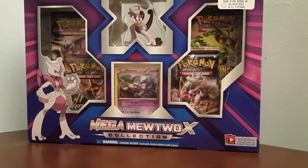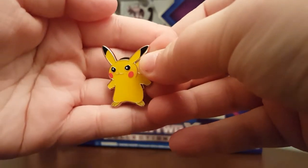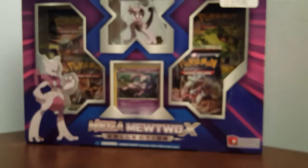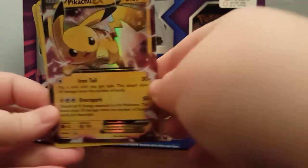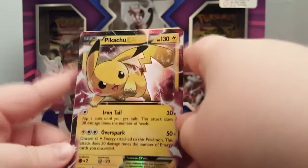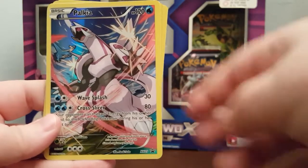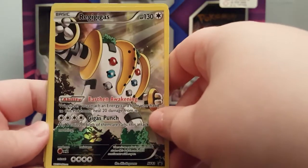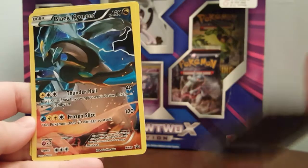I went ahead and got everything out of the box. First thing is the Pikachu pen — super cute. I'm not feeling too well so I'm going to try to be as peppy as possible. The EX card is really cool — Pikachu EX with Iron Tail and Overzap. Then we have the full arts: Palkia, Regigigas, Kyurem, which I think is a really cool card and probably one of my favorite arts right now, Black Kyurem, and we got a lot.